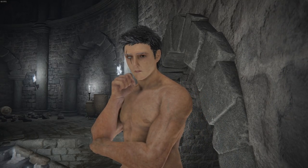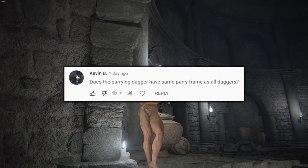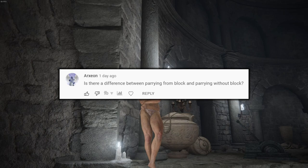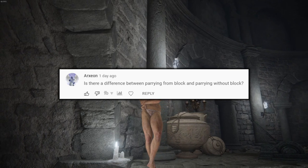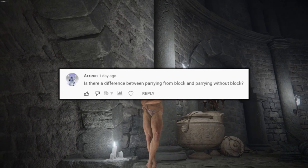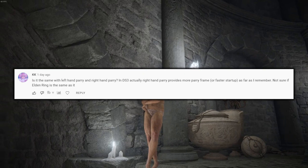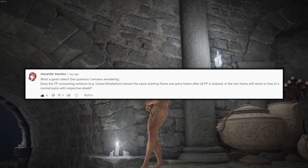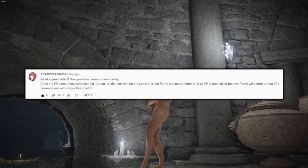Hi guys. Like I said in the last video, I will be going over some of the comments regarding parry. Here are the questions that I've tested: Is the parrying dagger different from a dagger with an Ash of War parry? Is there a difference from going into parry animation if you are starting from a block stance? Is there a difference between left hand parry and right hand parry? What happens to your parry if you don't have any FP for the special parry skill?